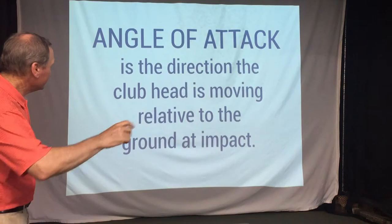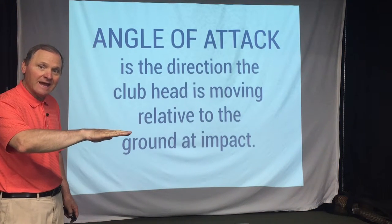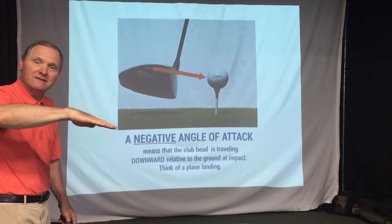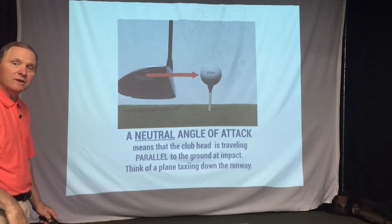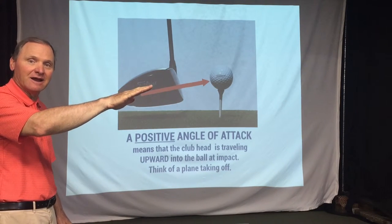The angle of attack is the direction the club head is moving relative to the ground at impact. We can have a negative angle of attack — the club's moving down toward the ground, think of a plane landing. We can have a neutral angle of attack, think of a plane taxiing. We can have a positive angle of attack, think of a plane taking off.